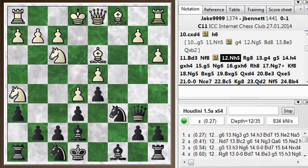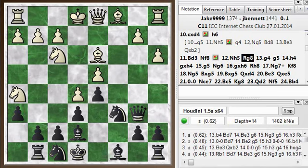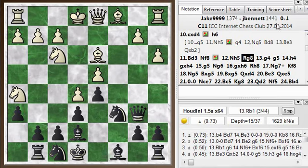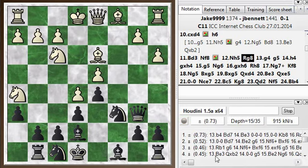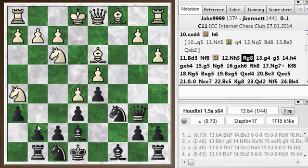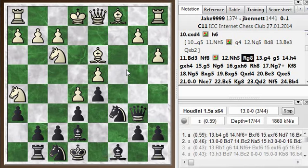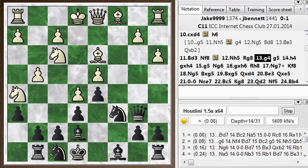He brings his knight in to h5, keeping his advantage. He was attacking my g pawn, so I defend it. He plays g4 — the engine doesn't like it, thinking he should continue with b4, which is very counterintuitive. He seems to be attacking on the kingside and the engine wants a queenside move. This game is really complicated — I think it's one of those games that's too complicated for humans to play, at least at my level.